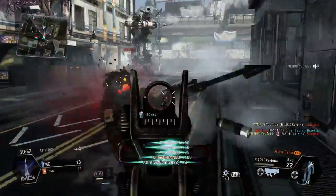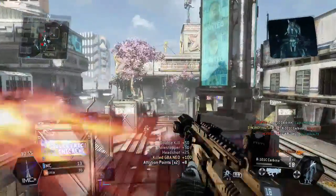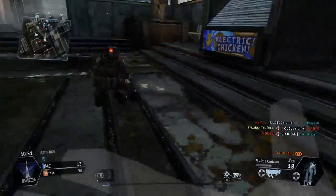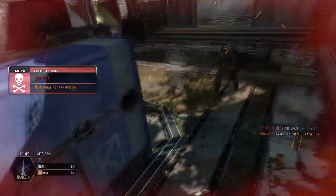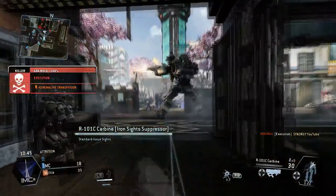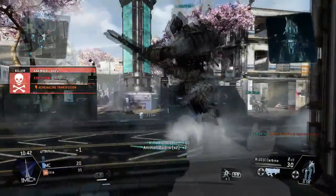We end up taking off the rodeo that was on that titan — he did end up taking that out. We get a nice little double kill, take out that pilot, so we do get a little bit of revenge for the sniping at the beginning. And then I get my neck snapped — come on bro, not cool.